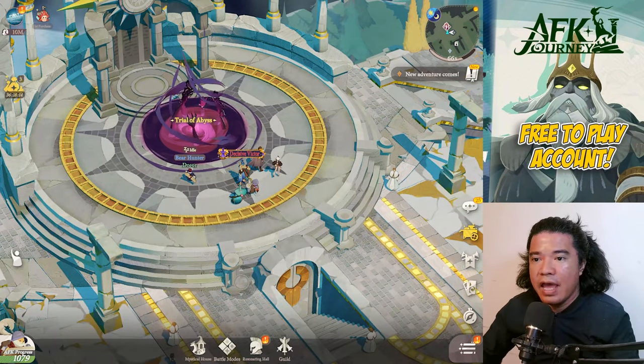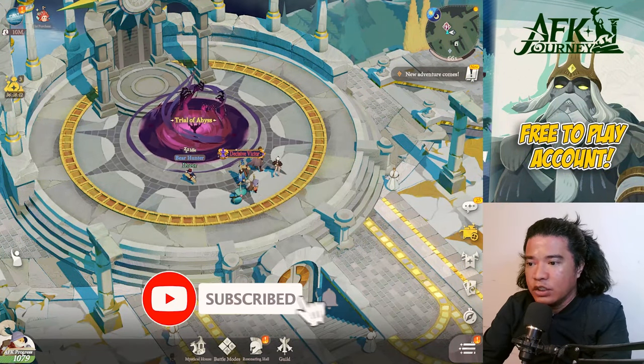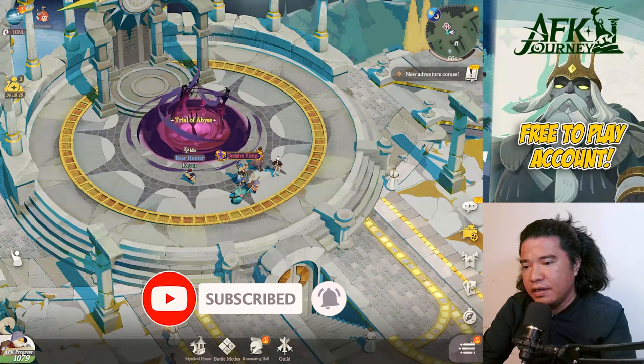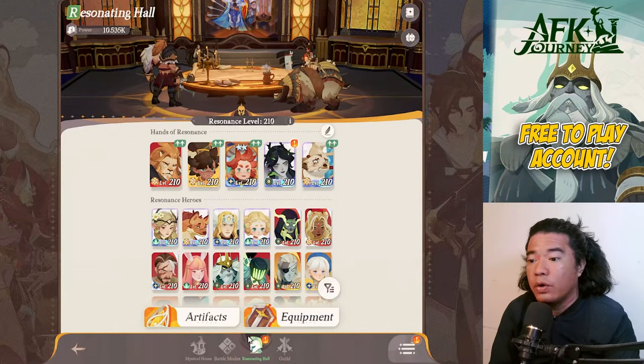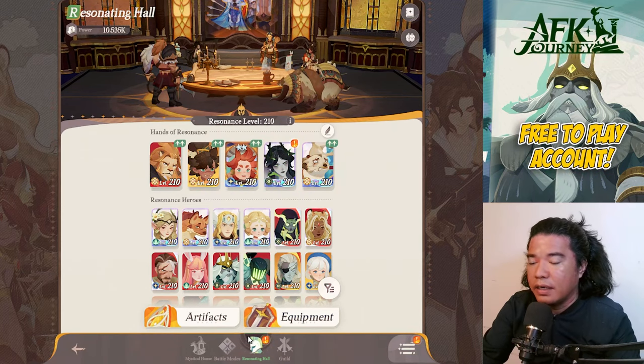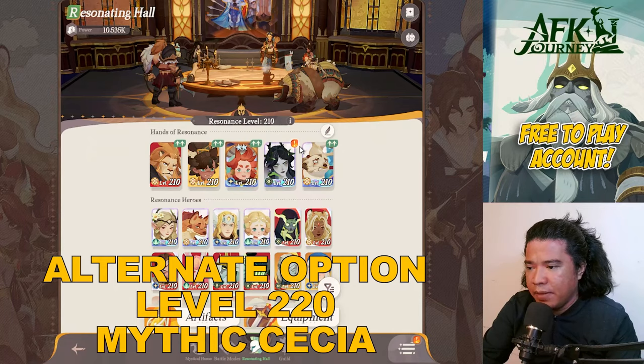Hey guys, it's Gameplay Horizon here and welcome back to AFK Journey. We will continue our AFK stage clearing here, and that would be stage 1080. But before that, we'll check our Resonating Hall first. Our resonance level here is level 210, and as you can see we have an exclamation point on our Sesha.